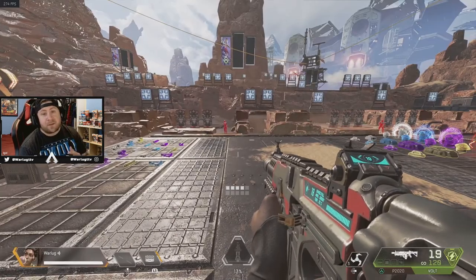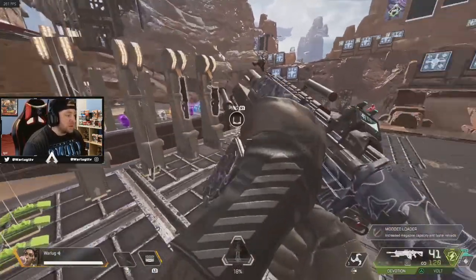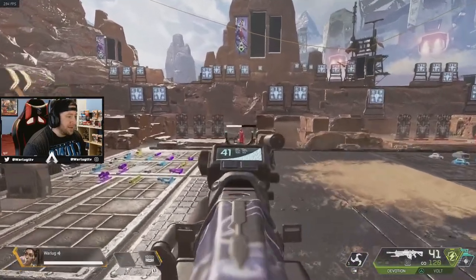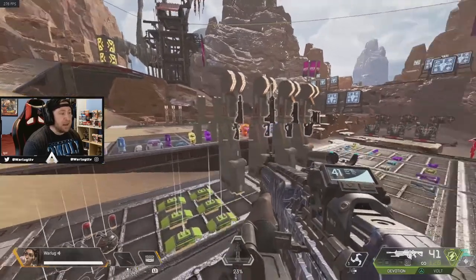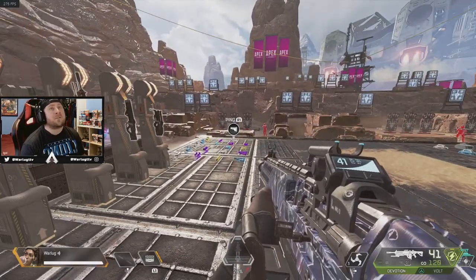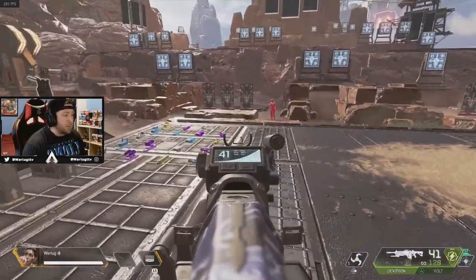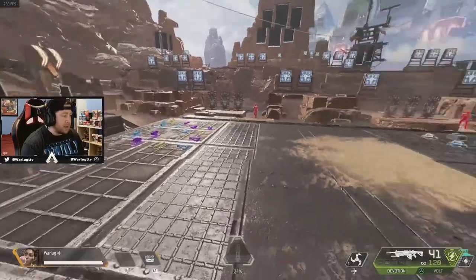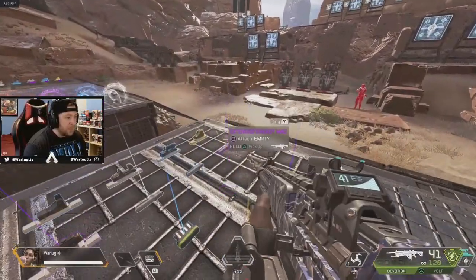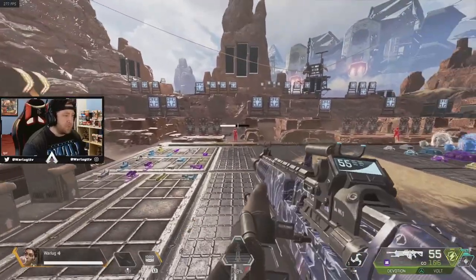Now that we're in the firing range, let's break down her abilities. Her passive is really, really good. The fact that she has more ammo with LMGs — and LMGs and energy guns are now in the meta full fold, especially the Devotion — the fact that she has more ammo with this gun as opposed to not using it is insane. Even at the base level she has 41, and then if you max it, she goes to 54 or 55.